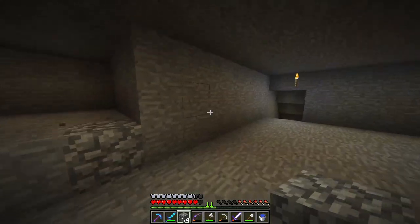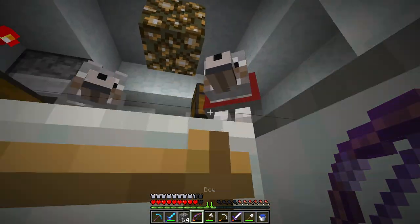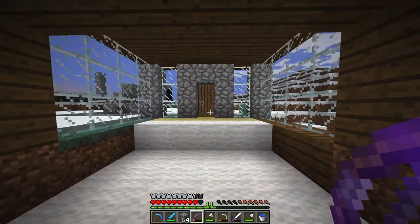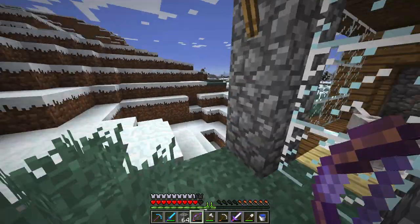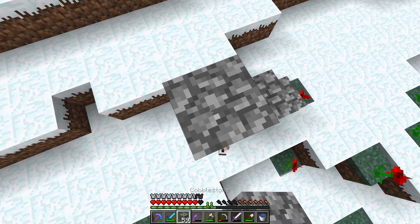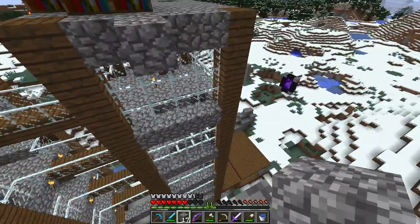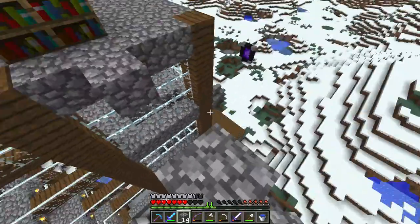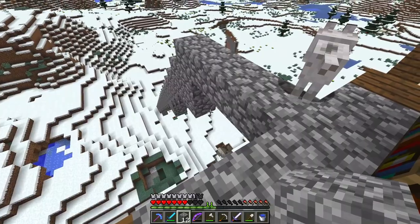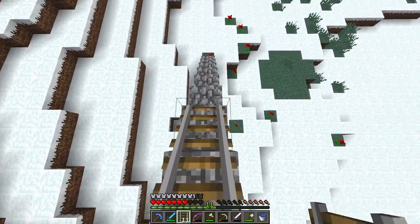I heard a zombie — that is not good. I don't know what that is but who cares. Let's go back up and go to stairs. I don't know why I hear a zombie dying, maybe it's somewhere outside. We're gonna go ahead and make the stairs. This is gonna be like a quick escape or quick entrance to my base. Wow, almost perfect — that's pretty good. Definitely enough for this little staircase.